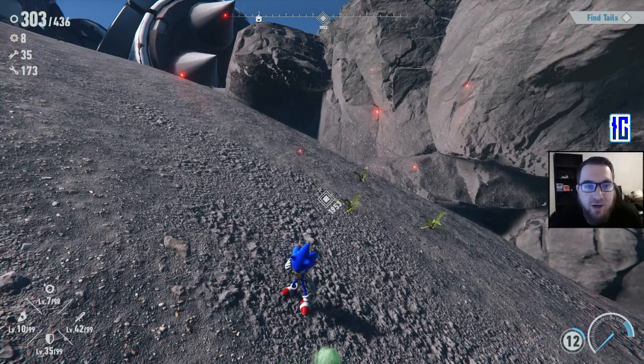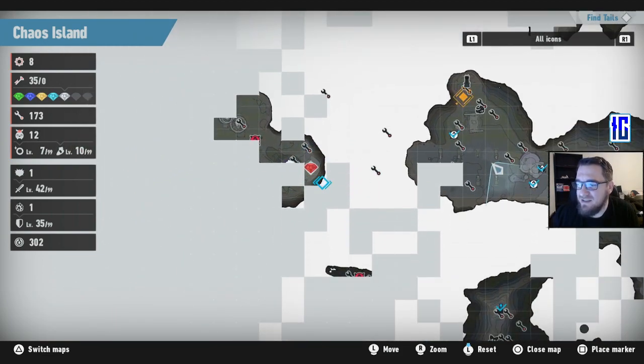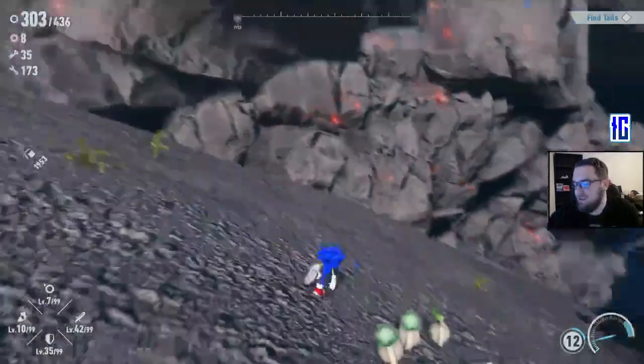Hey, yo, what's going everybody? It's your boy White Kong, aka Kong, bringing you guys another episode of the Sonic Frontiers Let's Play. On this episode, hopefully we'll be able to get our last Chaos Emerald before we head to the boss area. We got to get the red one, which I believe is in this underground tunnel. So let's get into it, like the video, subscribe to the channel, and let's start our Sonic adventure today.